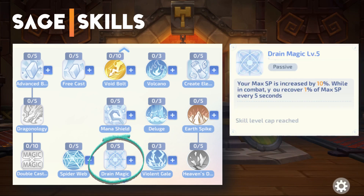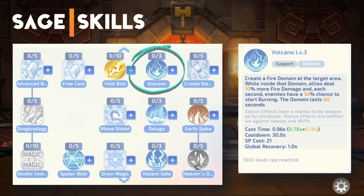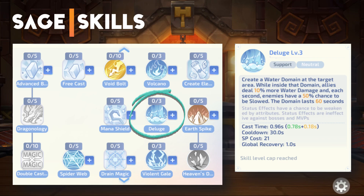Mana Shield converts a percentage of magic damage received into SP reduction, similar to Energy Coat. Drain Magic increases your max SP and recovers max SP every 5 seconds. Volcano creates a fire domain that increases fire damage and burns enemies inside the domain. Deluge creates a water domain that increases water damage and slows enemies inside the domain.